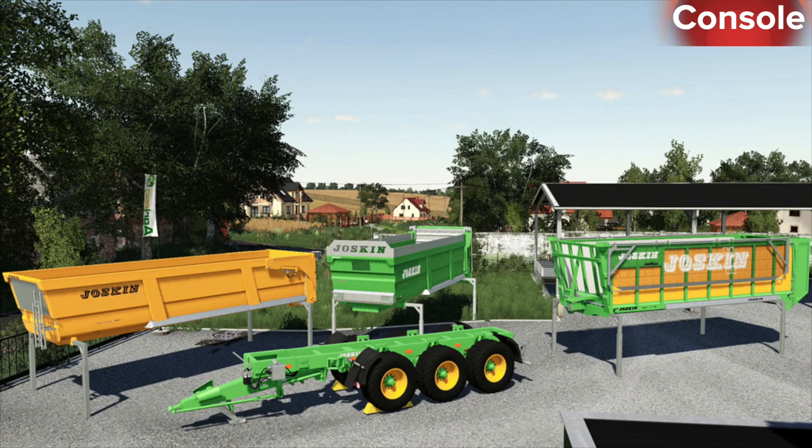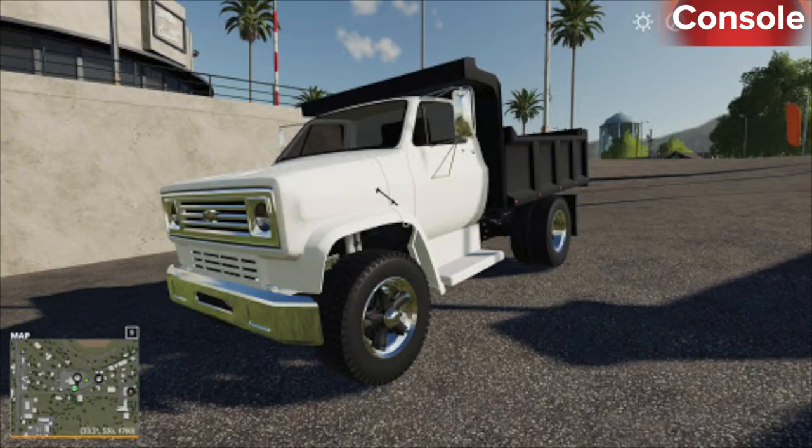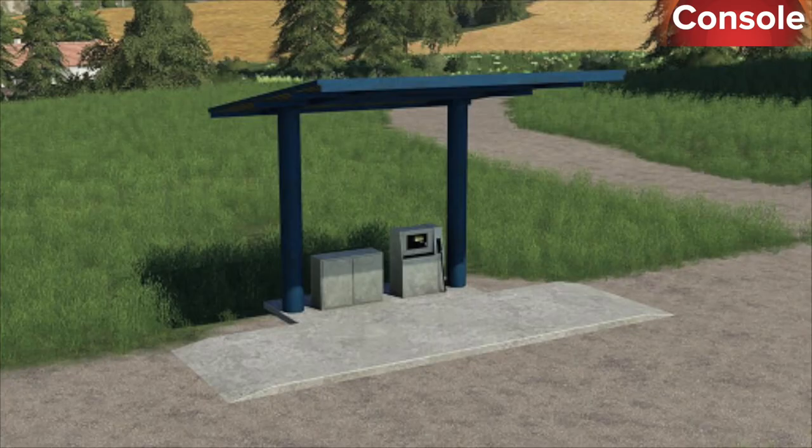Also in console testing: Josken Cargo Pack, Colonia 1990, La Cornella, Lemkin Crystal 9, Lizard Dumper, New Holland 40ER Pack, New Holland C232 Custom Skid Steer, and Old Fuel Stations Pack.